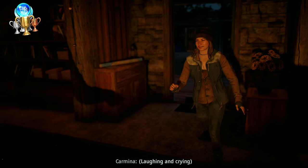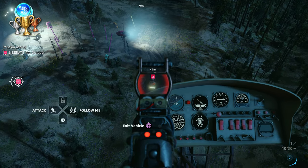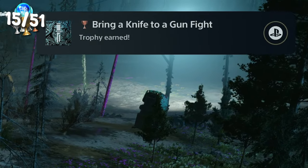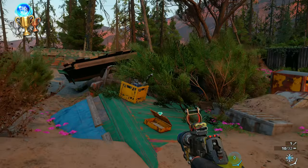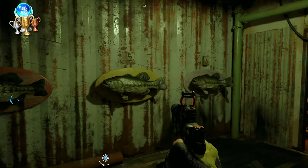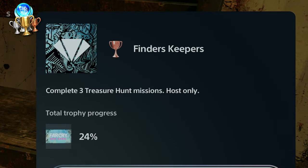Reunited Nick with Carmina and Kim. The Reunion. Performed my 25th enemy takedown — Bring a Knife to a Gunfight. Completed my third treasure hunt mission. The game has 10 of these, marked on the map with a green gem. They're basically like the Prepper Stash missions from Far Cry 5 — once you get to the location, you'll have some kind of little puzzle to figure out to get inside and grab the treasure. Finders Keepers.